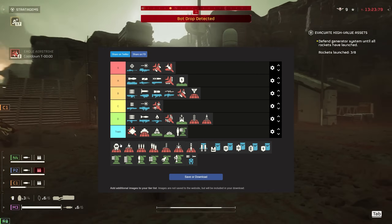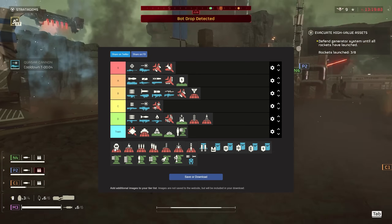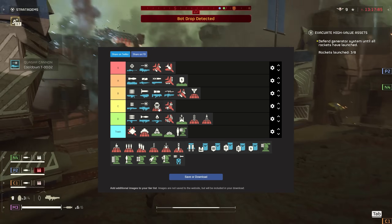Gas — like I mentioned with the flamestrike, dot damage against the bots I don't think is that amazing. So I'm going to have to give it C tier. I'll just put these together.